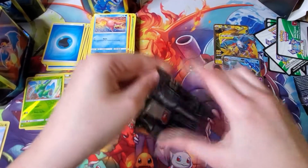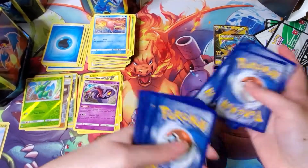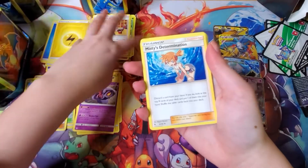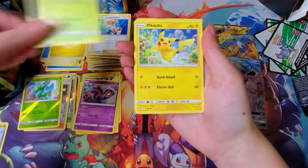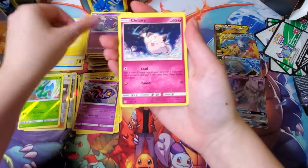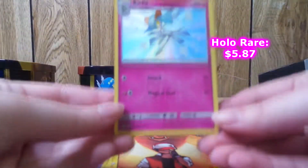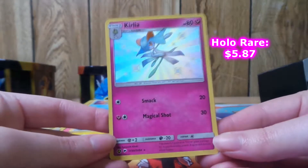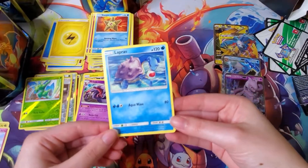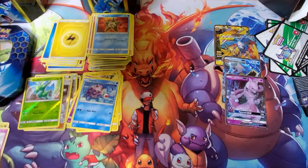On to the last pack of this tin. Lightning energy, Lieutenant Surge's Strategy, Misty doing that pose, Scyther, Pikachu, Magikarp, Koffing, Clefairy, Staryu. Hey — we got a shiny Ralts! Look at that! And a Lapras non-holo rare. Ralts is way better, a hundred percent — Lapras can just stay there.